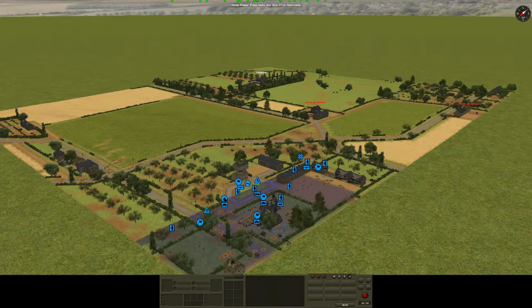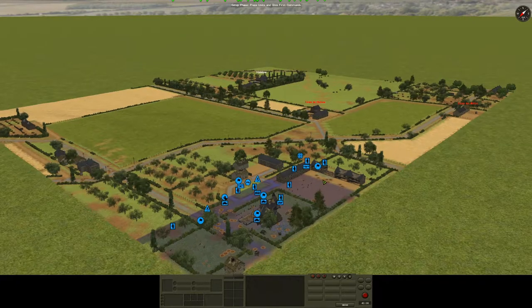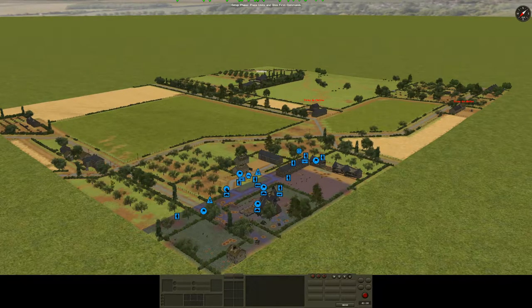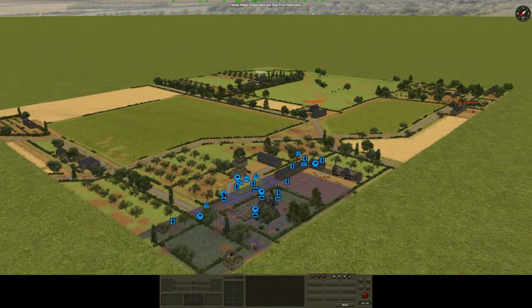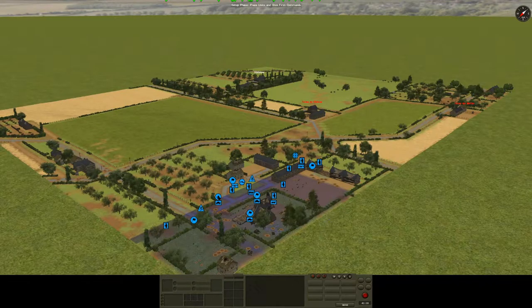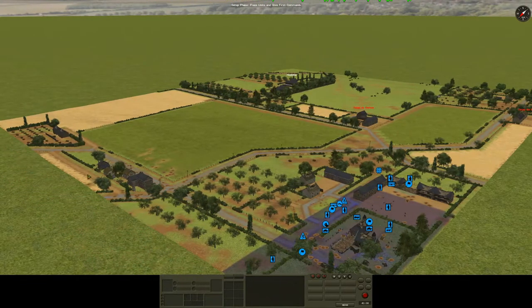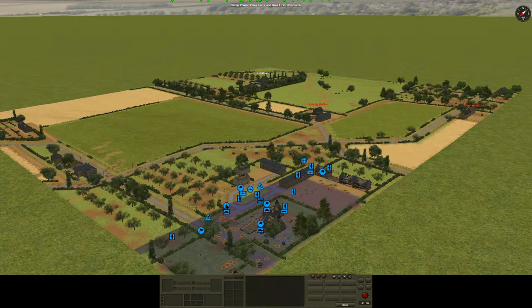The last mission we fought was defending Granville against a German counterattack, and we are just off the corner of Granville itself. These buildings here are where we were with the central part of our defence. This is kind of a slice of that map which has been slightly extended in this direction. We're very close to where we were before.